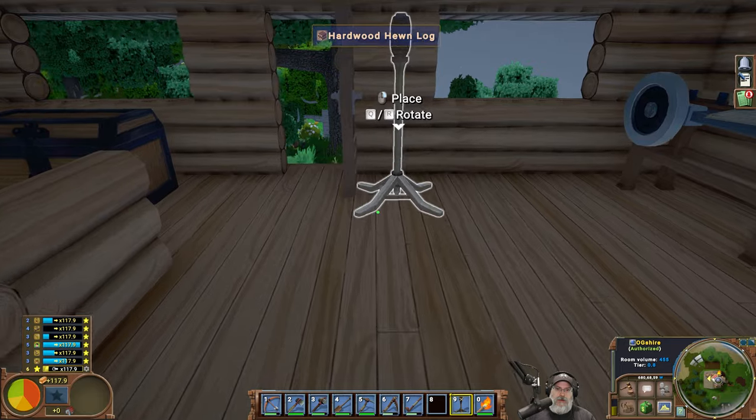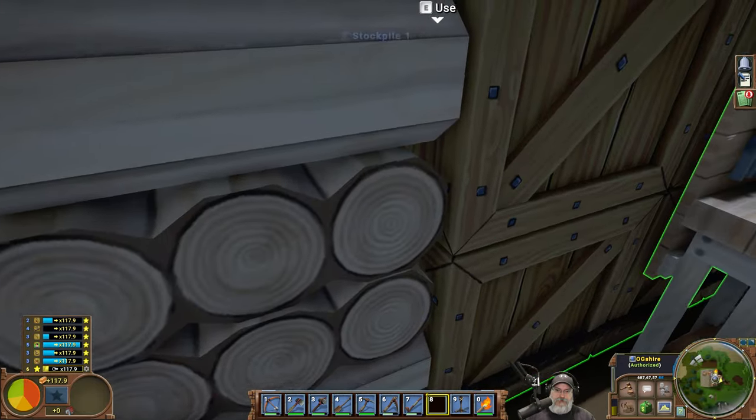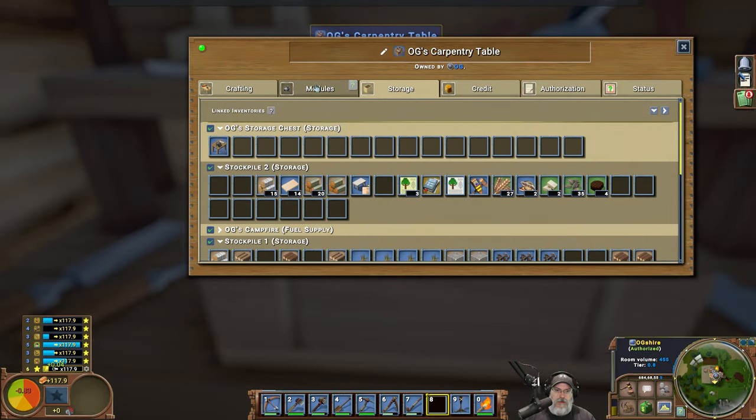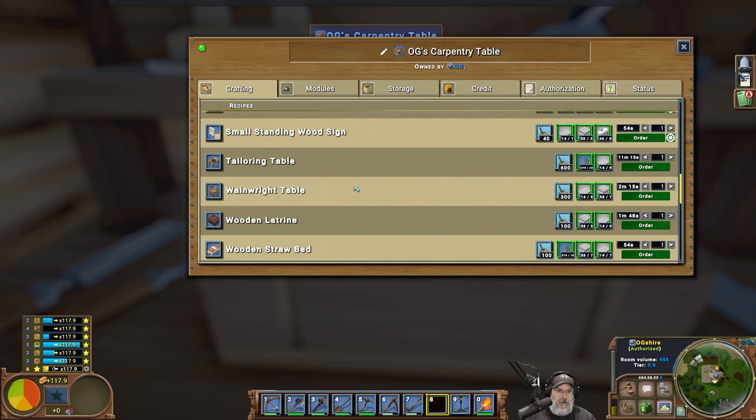If we put the torch stand right in the middle here — yeah, that's not the best place for it, is it? Because we need to put walls in here, so let's forget about the torch stand for right now. I want a bed — let's make a bed. Did we make a tailoring table? I thought we did right? Yes — let's grab that.